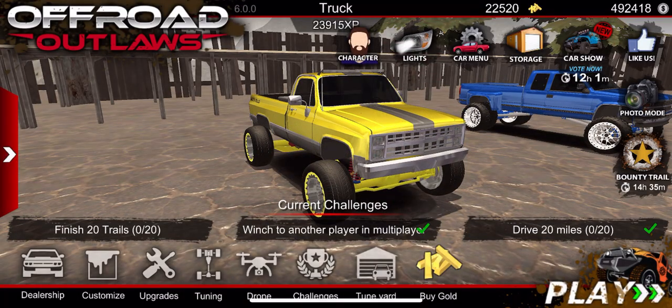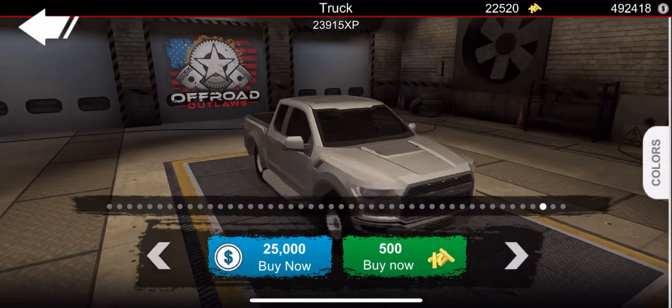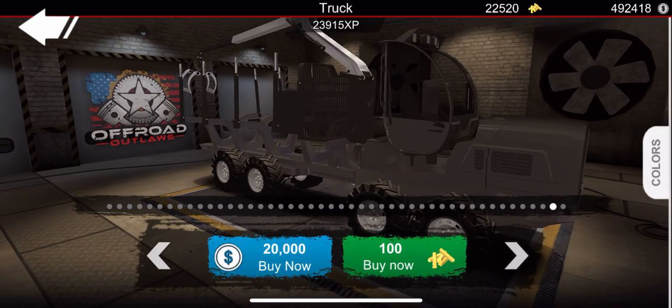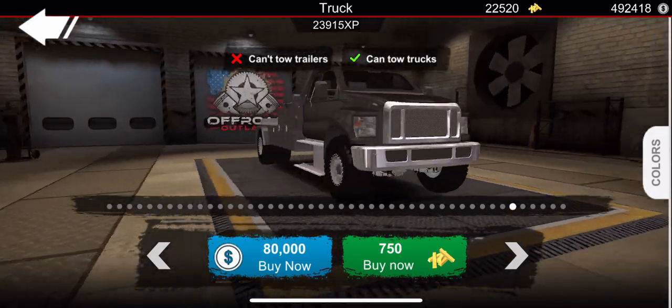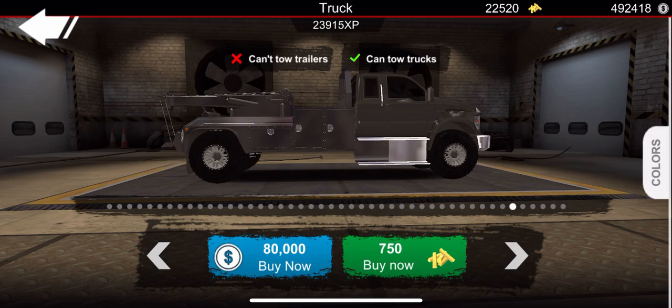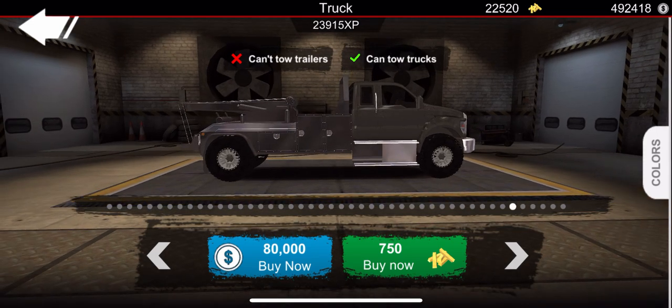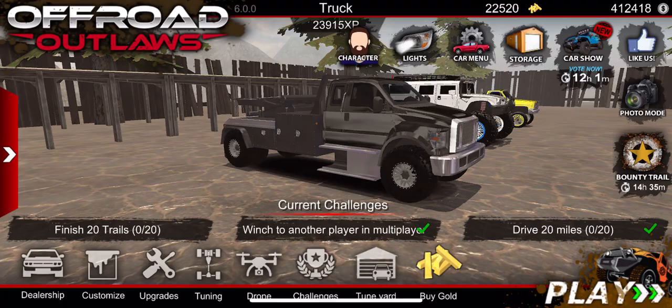What we're going to be doing is taking the tow truck right here in the dealership. We'll go over two trucks — I'll show you the log truck too, but the build we're focusing on is the tow truck. This was added a little while back and its main purpose is towing. So we're going to purchase it for $80,000 using cash instead of gold.